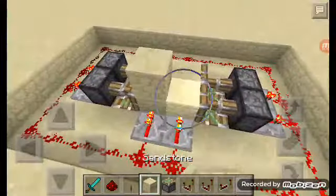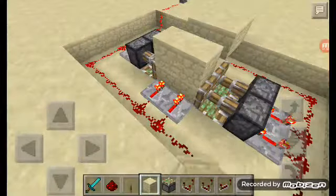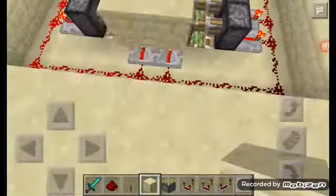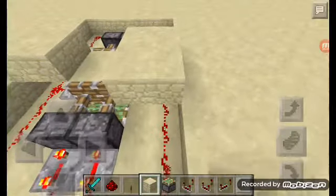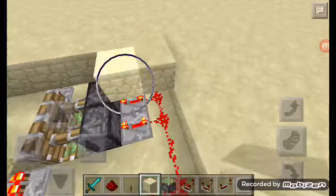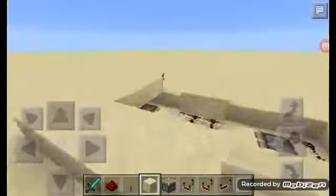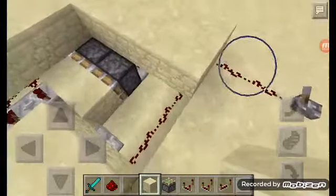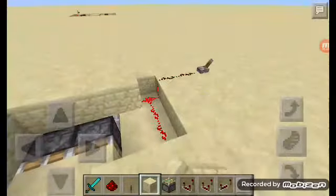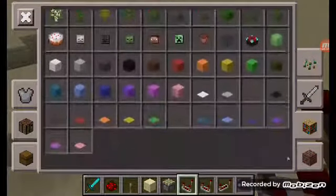When you get to a problem like this, you can just use sandstone slabs — I'll just make it like so, just like so. We'll just cover up the redstone things so we can deactivate them. Then someone will see just this, walk by, go in here — and boom, they'll just fall right here to their death.